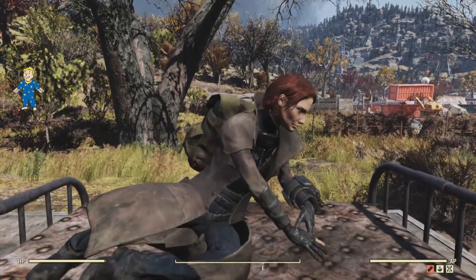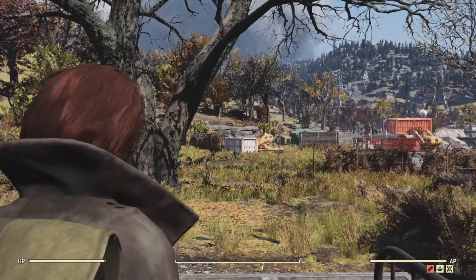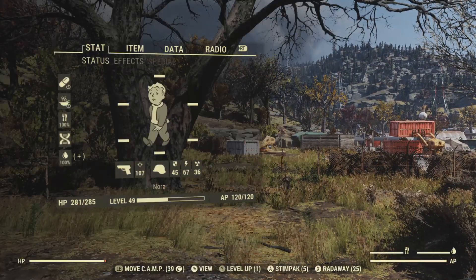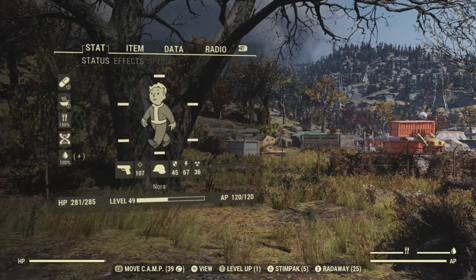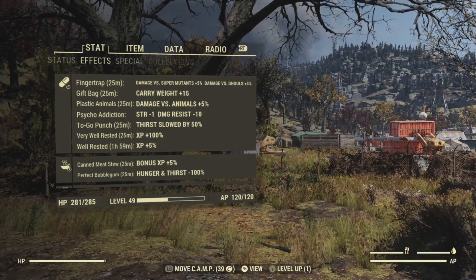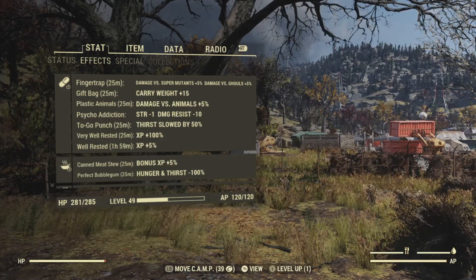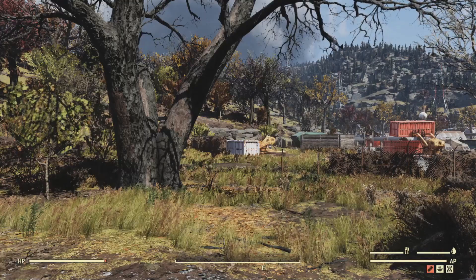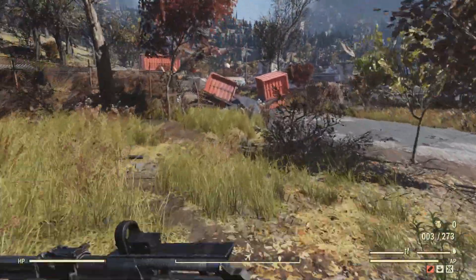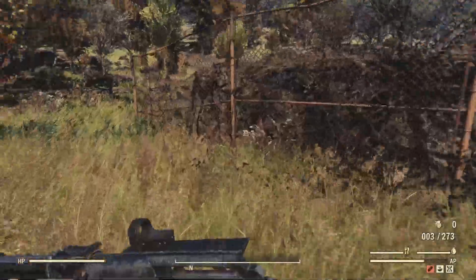Or you can find recipes in the game. Here I'm getting bothered by a bunch of Scorched — these ones are all to your level. The entire map now is leveled to your character's level. I'm almost at level 50, so they're at 49. The queen and other bosses are going to be around level 100.